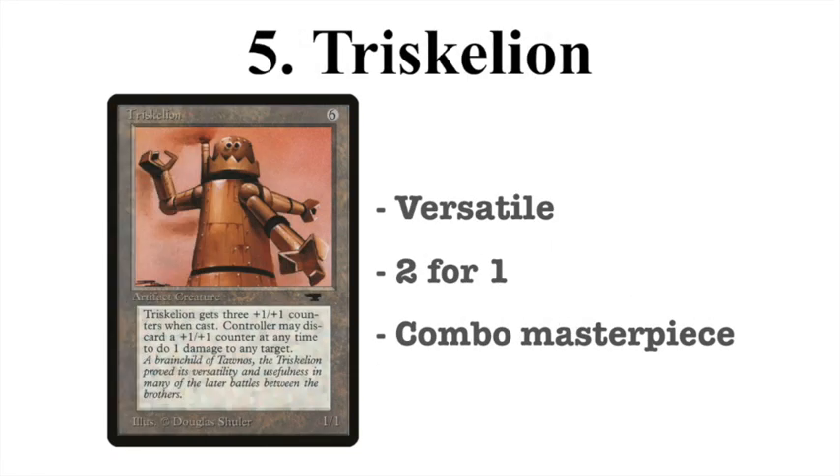On number 5 — and maybe this is a surprise — we have the Triskelion. You pay 6 mana and essentially get a 1/1 with 3 +1/+1 counters, making it a 4/4. The controller may discard a +1/+1 counter at any time to deal 1 damage to any target. This is the main thing that makes it so strong — its versatility. If there are no threats to deal with, leave it on the board as a 4/4 body. But I've been playing with a full playset for years, and your opponent will always have a little 1/1 creature or a Savannah Lion. You play Triskelion, go ping ping ping, and it's a 2-for-1 or even a 3-for-1.